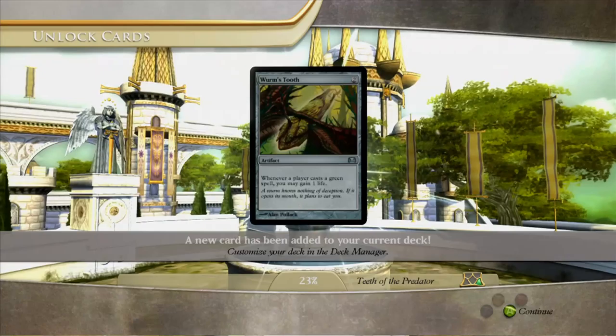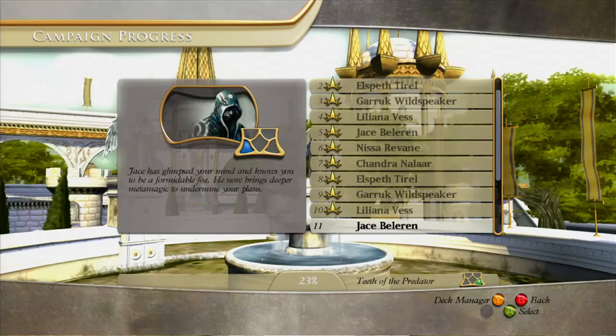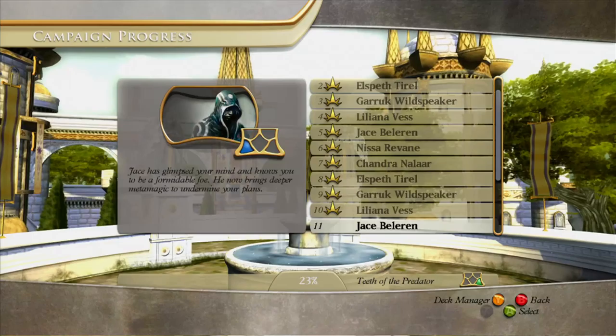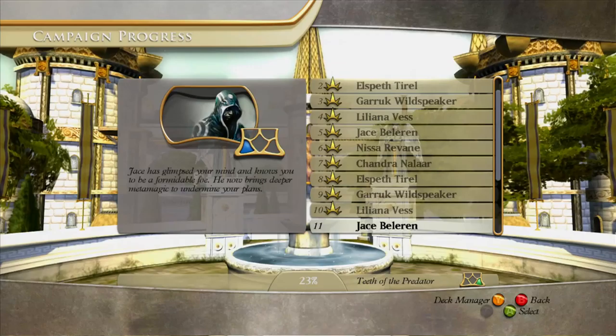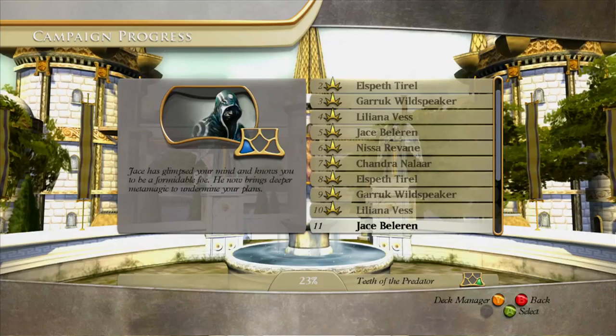We unlock Worm's Tooth, which is the equivalent of the Angel's Feather and the Dragon's Claw for green. And we finally unlocked Eyes of Shadow, which is the black deck. If you enjoyed this episode in any capacity, please click like. If you haven't done so already, highly consider subscribing to Steven Plays - new video game episode every single day. Be sure to join us next time. Now that we have the black deck, maybe it would be fun to use the black deck on Jace Beleren. Anyway, thanks for watching and join me next time.